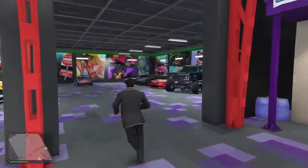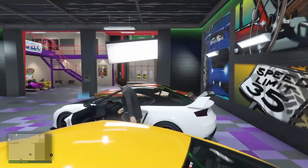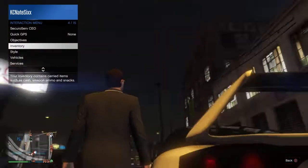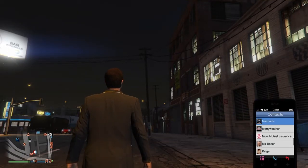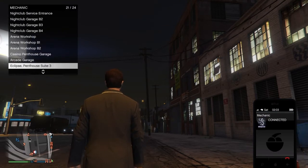In your auto shop garage, you want to have vehicles that you are prepared to lose. Once you got that set up, go ahead and hop in the vehicle and just drive it out. When you drive it out, hop out and return your personal vehicle to storage, then go ahead and call the vehicle that you want to duplicate — in this case the Apocalypse Issi, worth about 1.7 to 1.8 million.